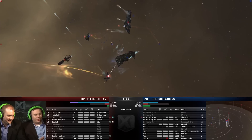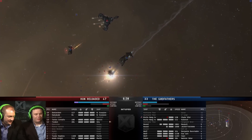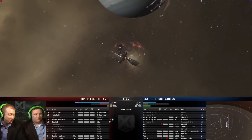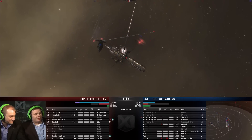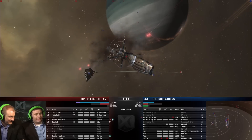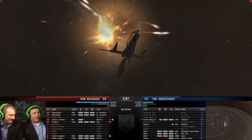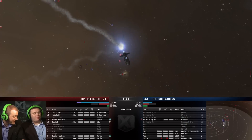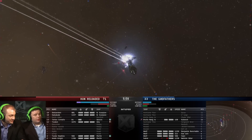Clearing those off first is probably why the Basilisk is still alive. If they'd killed the Brutix Navies first, the EMP from those Hurricane Fleet Issues would have wrecked it. The Basilisk is teetering on the edge — there's a little armor bleed, but it doesn't matter; it's going to die. The second-to-last Brutix is about to die too, and with one Brutix, two Hounds and some Wolves versus two Navy Scorpions, Gnosis, Gila and two Merlins, I'd give it to Hun Reloaded at this point.